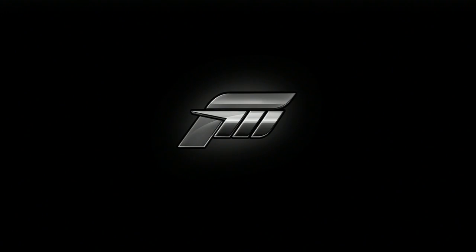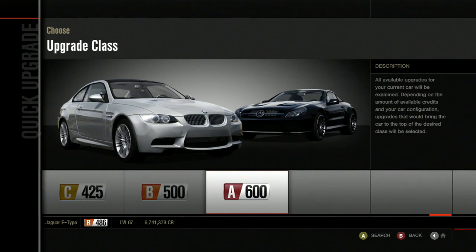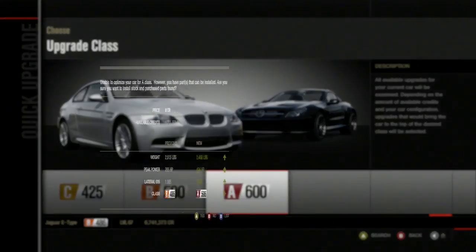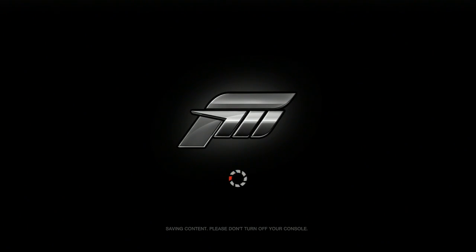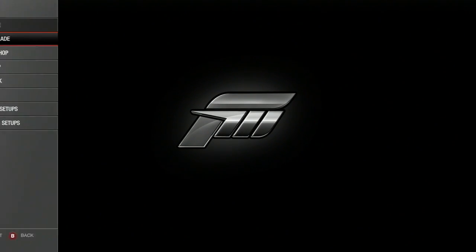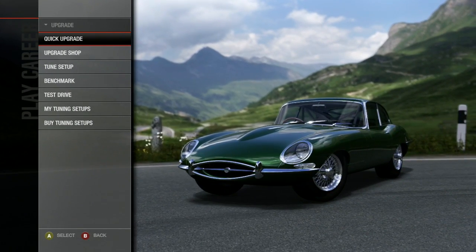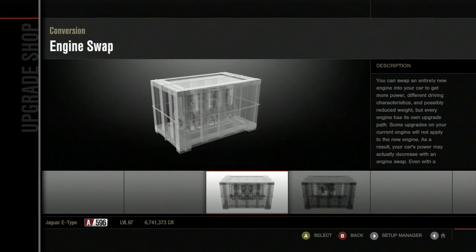So initially I had upgraded this, went to the quick upgrade. This thing can only go all the way up to A-Class, and barely A-Class with a quick upgrade. This is with every upgrade part on it that isn't aero. But I have a solution, and it's called an engine swap.